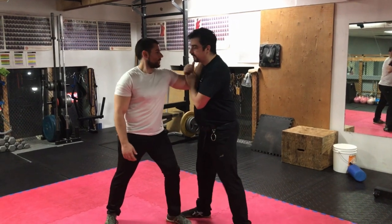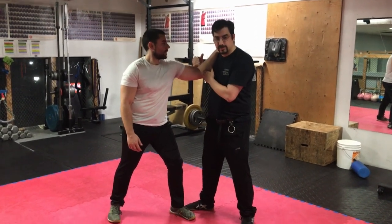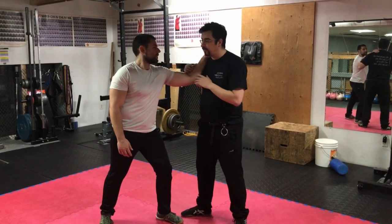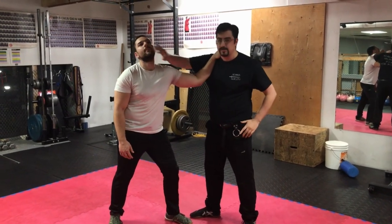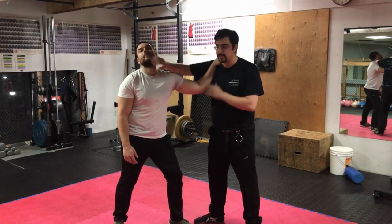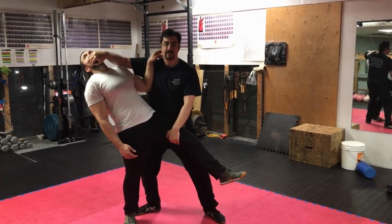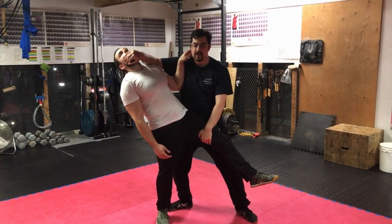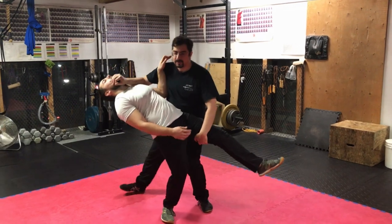6VC is when we have a bent arm situation — a high grab with a bent arm. Fiore says to enter first with a posta longa to the face, to enter in and to get here. After we get here, we can, as he says, put them on the ground on their back.